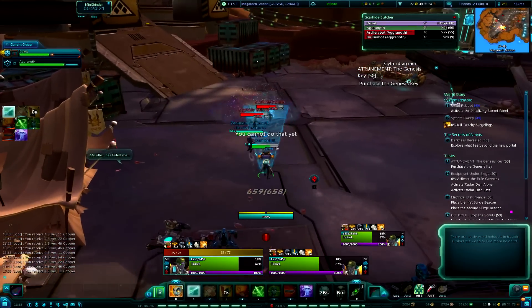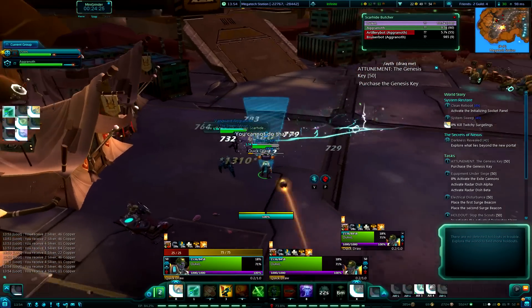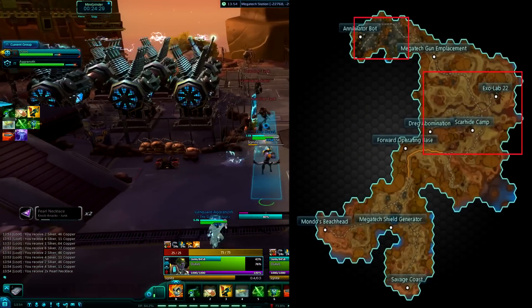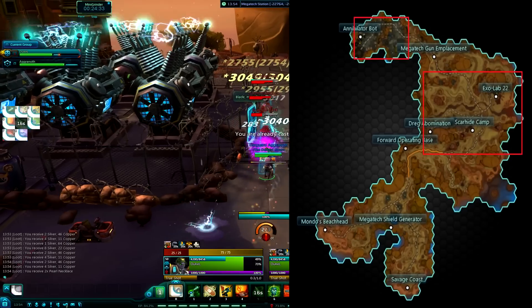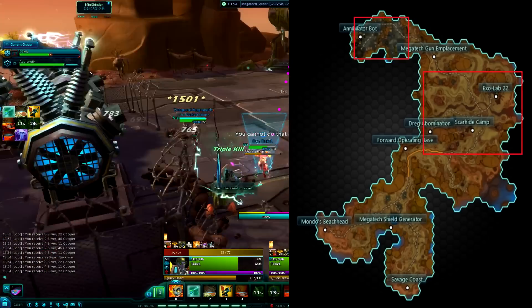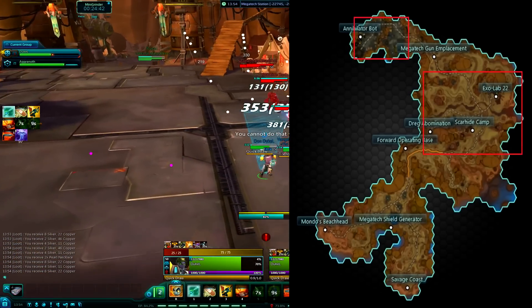When you have hit your elder point cap, you should find a good place to grind. I recommend Crimson Badlands, north eastern area, where the scarhide mobs and robots are. But if that is packed, you should go check out the eastern coasts and kill the palisk people, or try to farm the augmenters or the rock elementals — those are pretty good.